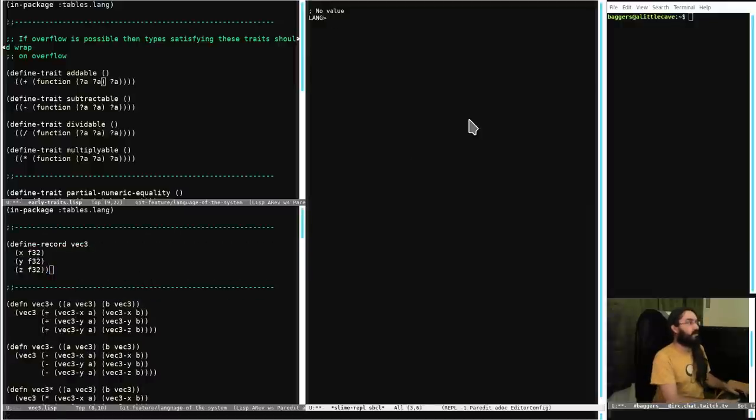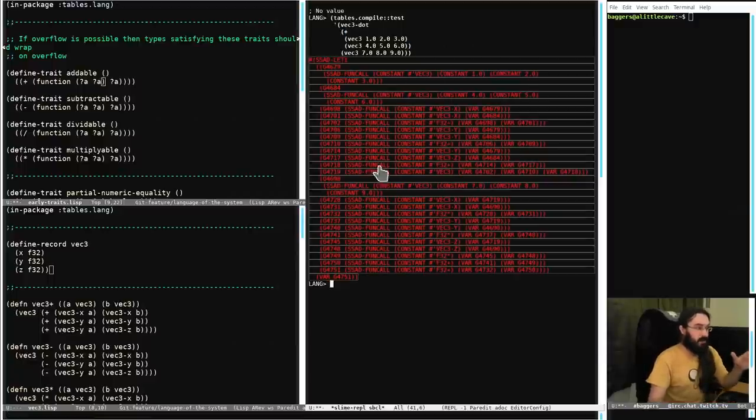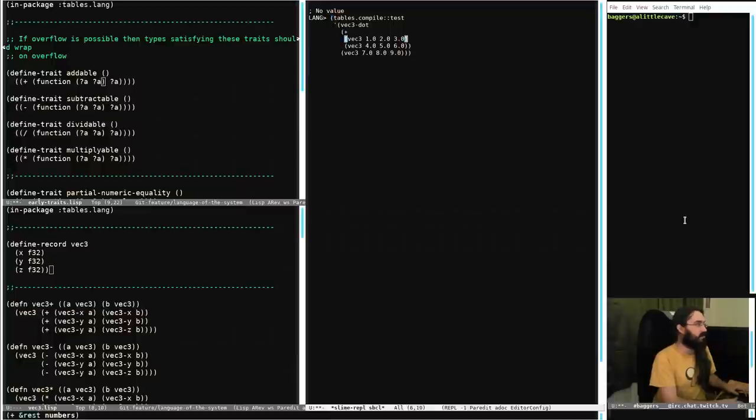Further down we've got component-wise adds and divides, dot products and all that kind of stuff. So I can come up here and say hey, I want to do a dot product of the sum of these two vector 3s and this vector 3. There's quite a bit of code here because of the function inlining - the reason we're doing all that inlining is because later we're going to be converting this to SIMD code. I've been wanting to play with optimizing compilers, so let's inline everything and see how much we can do.